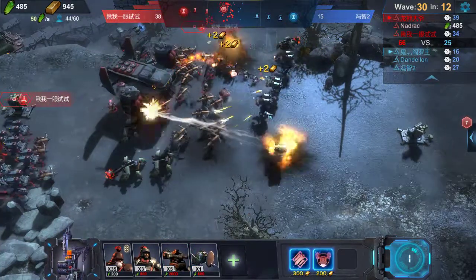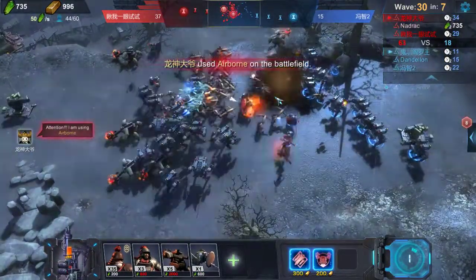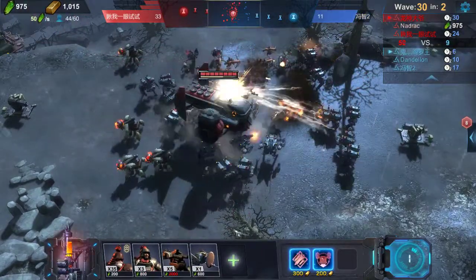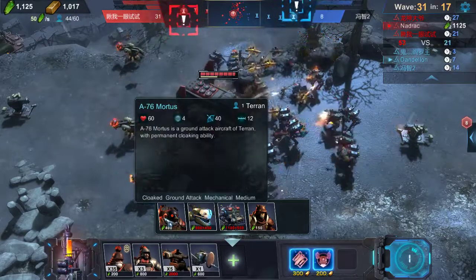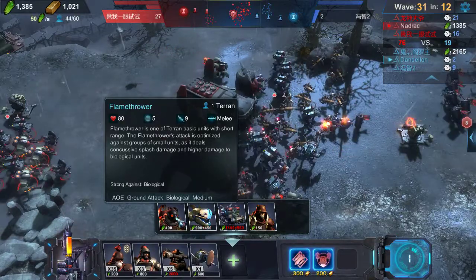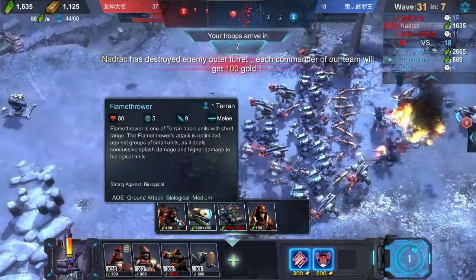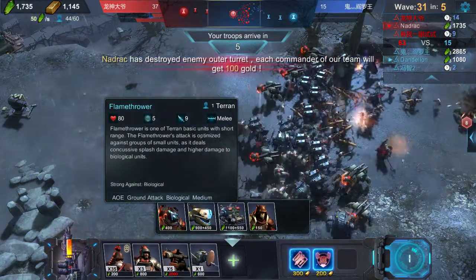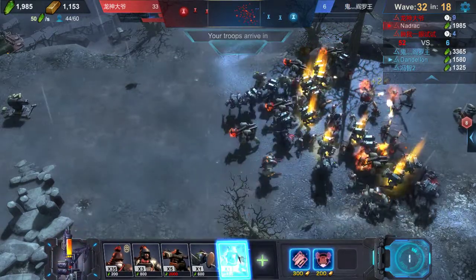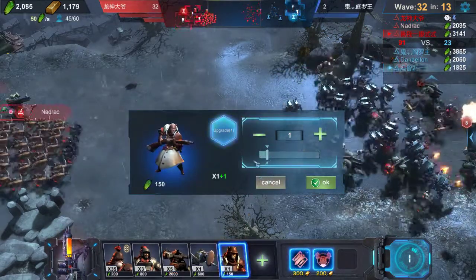These guys are anti-air so there's no point in me going for dedicated anti-air as long as they're up. What else can we go for? This is an AOE ground attack biological medium unit. You can see the specific stats: 80, 5 defense, 9 attack, and melee range.